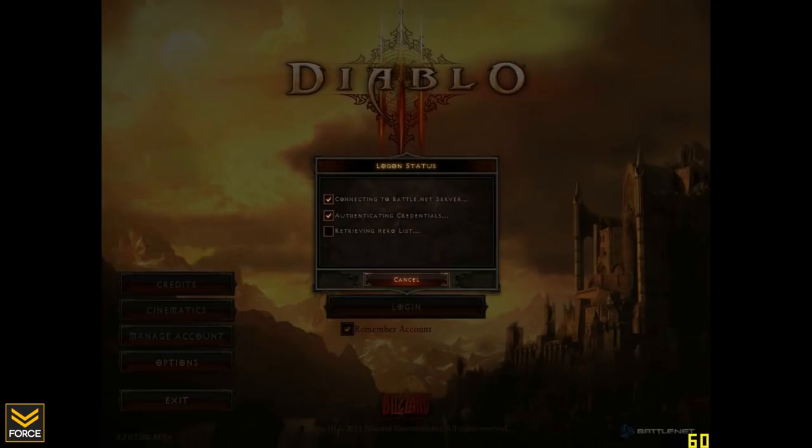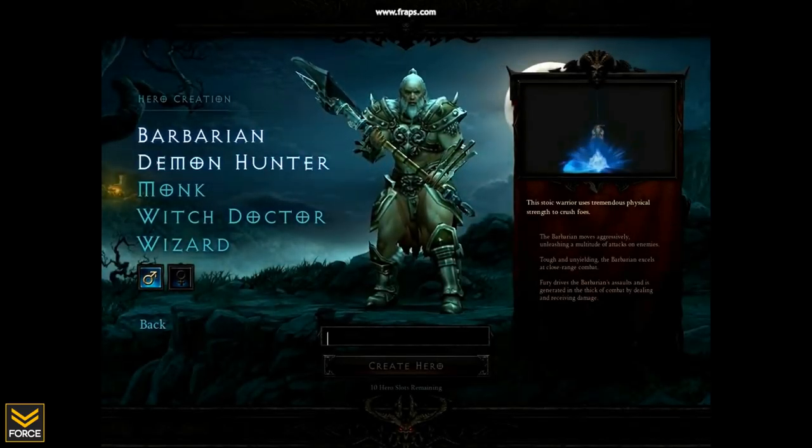Next up, we have the actual authentication screen. When you log in, you can see connecting, authenticating, retrieving hero list, and so on. So this is what you will see once you have logged in your information.